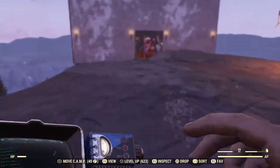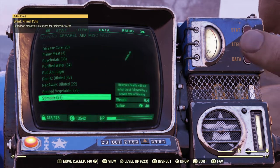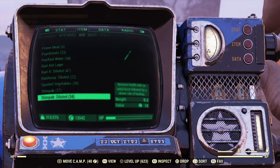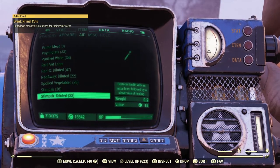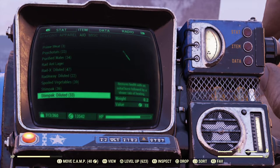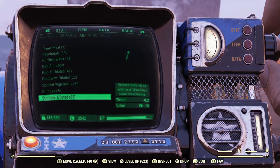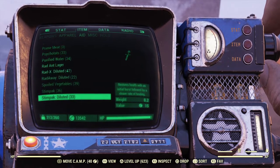Welcome back Fallout 76 players, this is Jolly Scoundrel bringing you another video. Today I'll be going over Stimpaks, First Aid, Born Survivor, the Auto Stim Legendary Effect, and the Medic Pump. The goal of this video is to provide some information as to how each of these work. I spent almost 3 hours testing many combinations repeatedly, so I hope my findings prove useful.